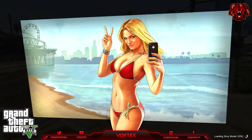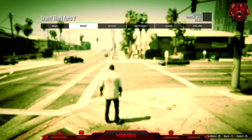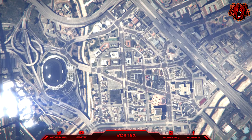Once you get the message, press X and keep loading into Story Mode. When you load in, press your Options button, go to Online, and go into any session — it doesn't matter. You're going to get a pop-up; just tick the box, click Submit, and keep loading into online.